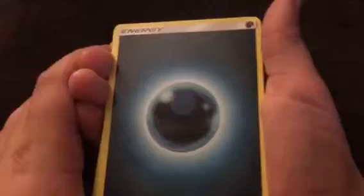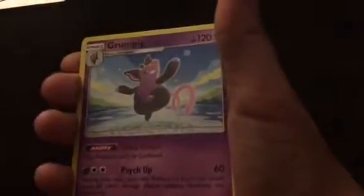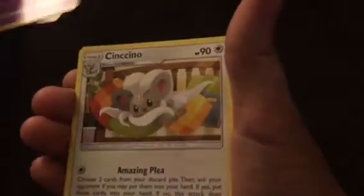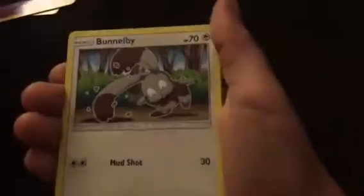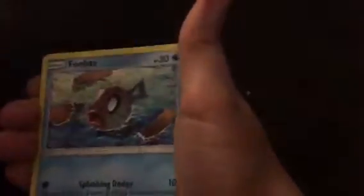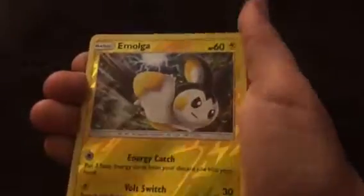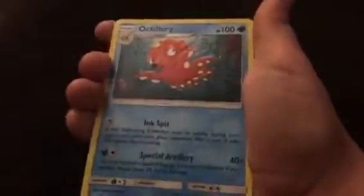I hurt myself. We got a Dark Energy. Another Emolga. Another Grumpig. Another Sincino. We got something different this time — Bunnelby! Shellos. Cubone. Ooh, Feebass — he's pretty rare in Pokemon games. Salandit. Foil Emolga. And then our rare card — an Octillery.